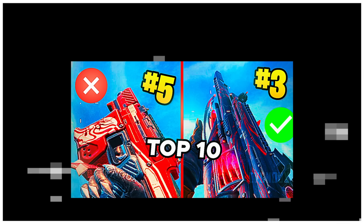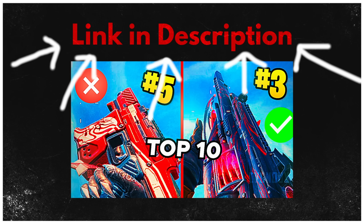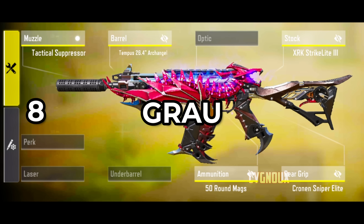UL 736 is great and the go-to LMG for a passive playstyle. For an in-depth explanation on why these guns are meta, check my previous top 10 analysis.